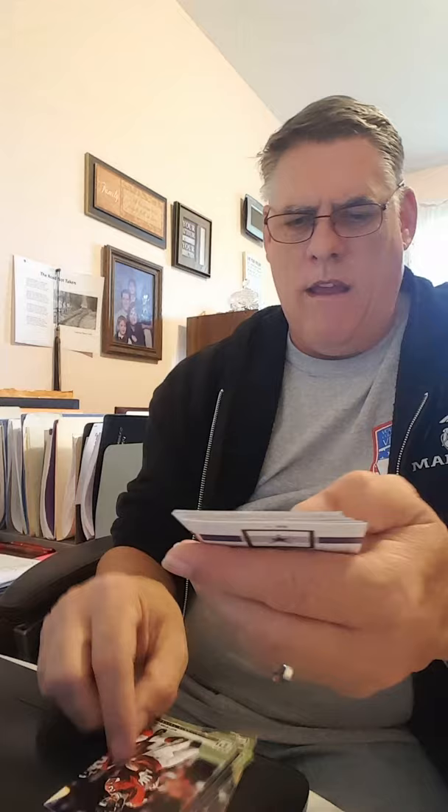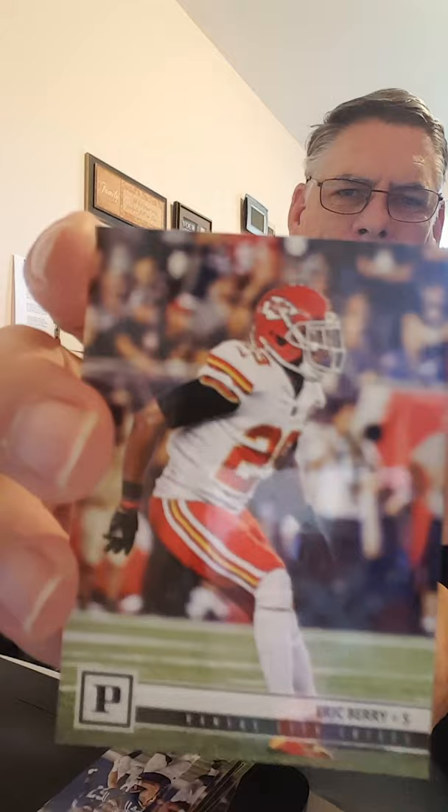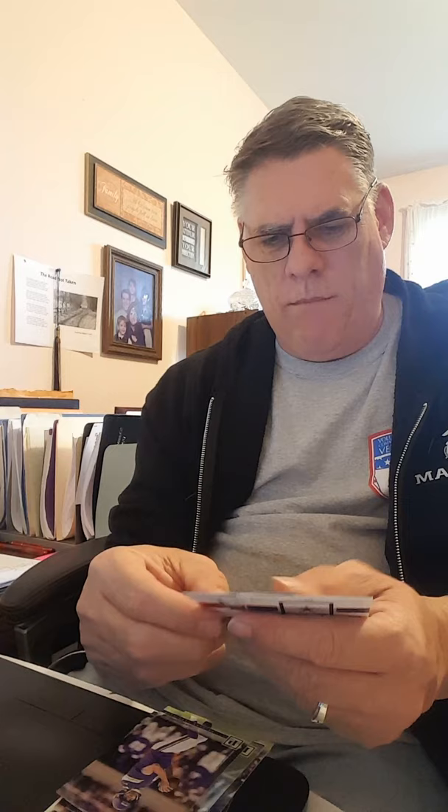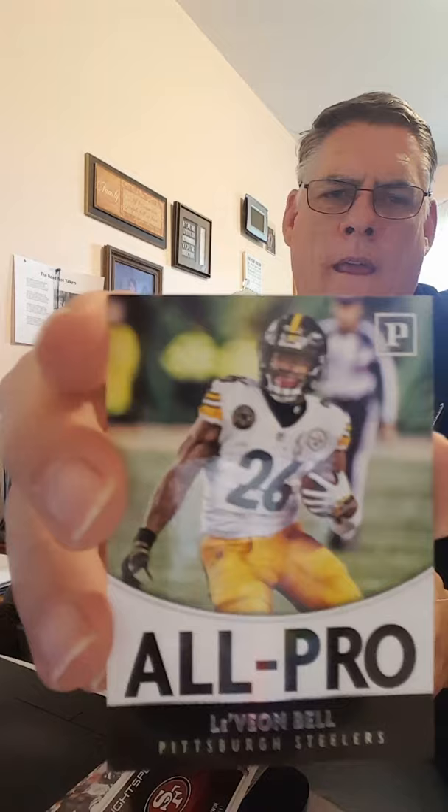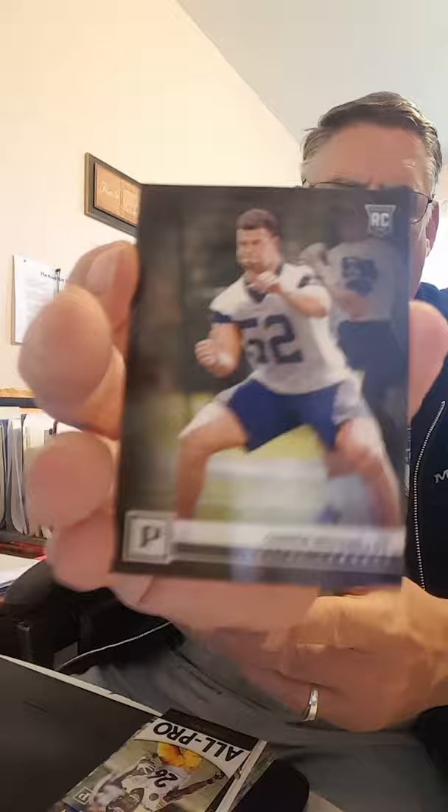The backs are kind of generic too. Jack Doyle, Eric Berry, Ryan Kerrigan, Joe Flacco, Tavon Austin, Sam Bradford from the University of Oklahoma — didn't do much in the pros. Ruben Foster, Grady Jarrett, Elijah McGuire. Insert: Light Speed Marquise Goodwin. An All-Pro Le'Veon Bell insert. And our only rookie card: Connor Williams for the Cowboys. So that was 2018 — not really impressive.